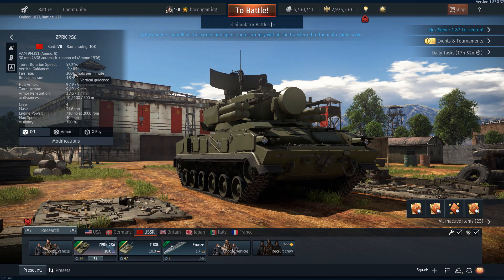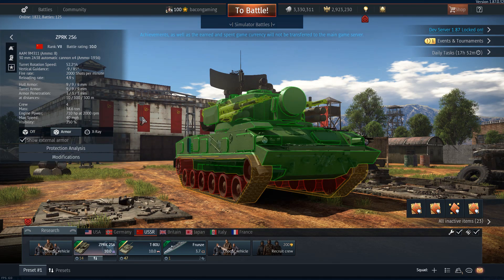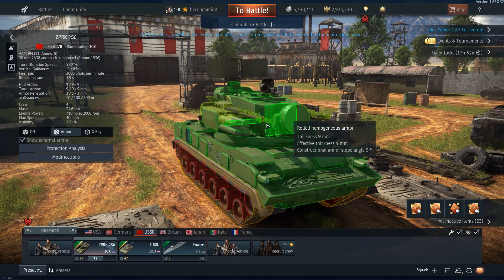Vertical guidance of the guns is minus 9 and plus 85, 2,000 shots per minute. The guns have just less than 2,000 rounds though. Reload rate of 4.9 seconds, crew of 4, weight of 34 tons and an engine which produces 710 horsepower, so you can get to a top speed of 40 miles an hour.